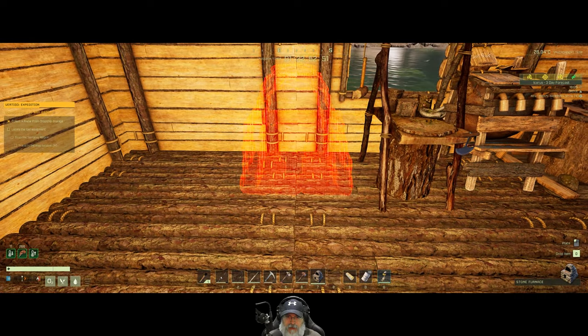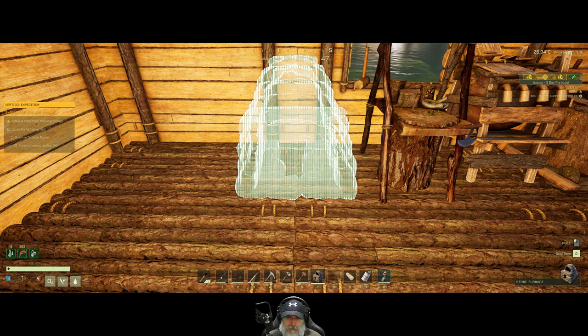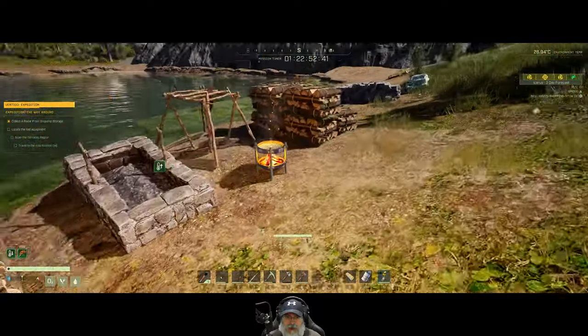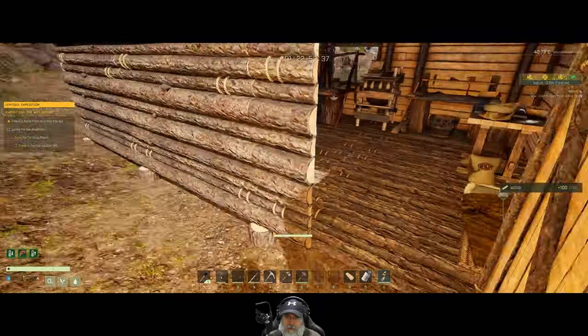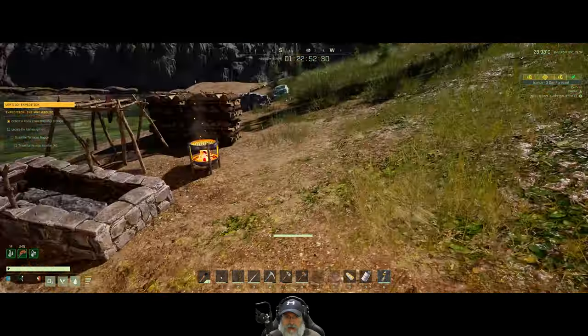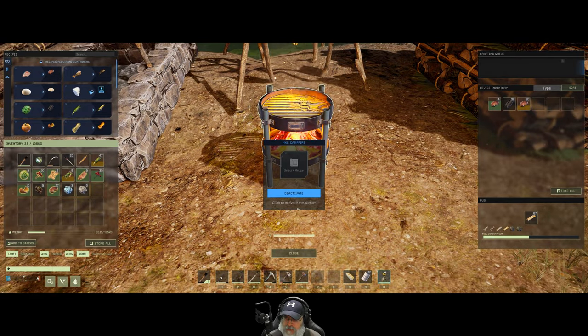We'll just put the furnace here and load that up with a stack of wood so it also makes charcoal for us when we use it. Let's go ahead and start burning it now to make charcoal as this is also doing. We'll top this off.